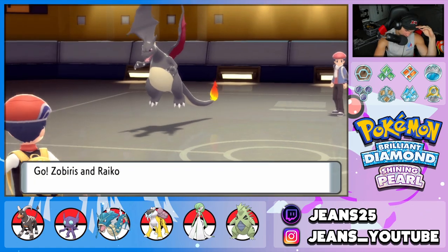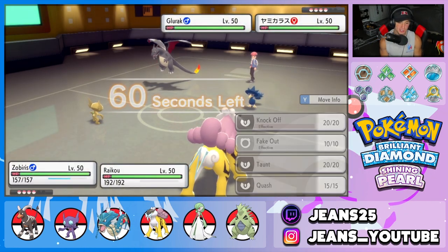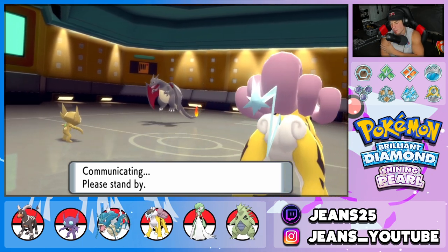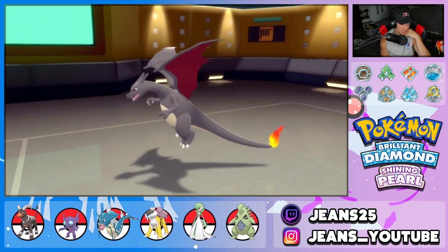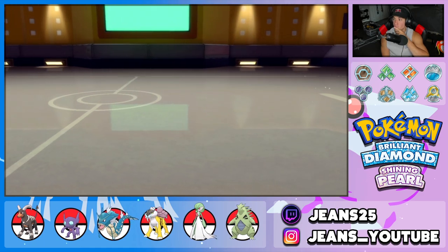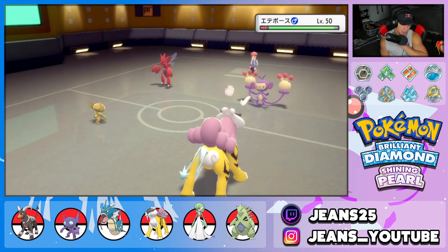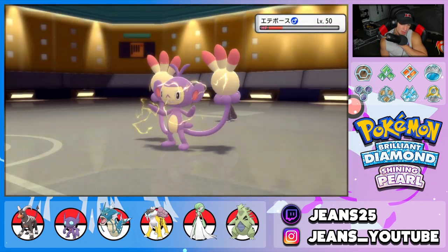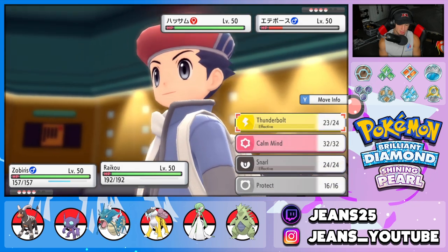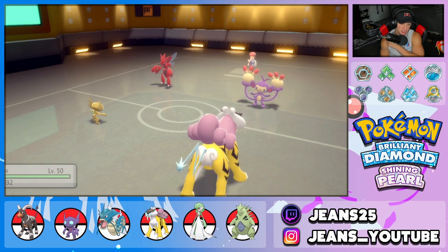The opponent leads Charizard and Murkrow but double-swaps into Ambipom and Gastrodon — I was not expecting that. Since he swapped in, he can't Fake Out us. Raikou's Thunderbolt chips off some nice damage on Ambipom. Sableye takes off Scizor's Iron Plate with Knock Off. I'm hoping the opponent doesn't know we have Inner Focus on Raikou — but he goes straight for Double Hit instead of Fake Out, so he knows.